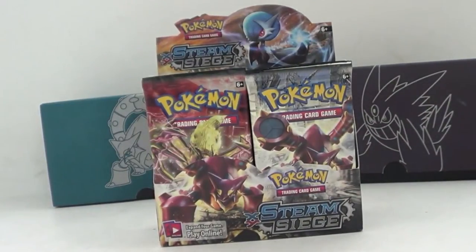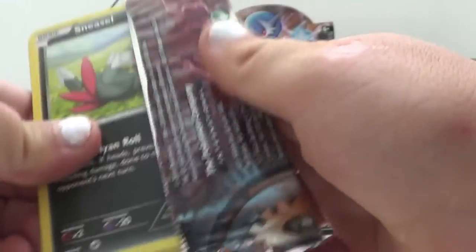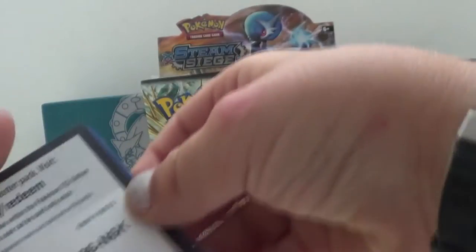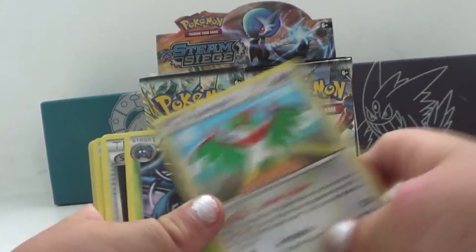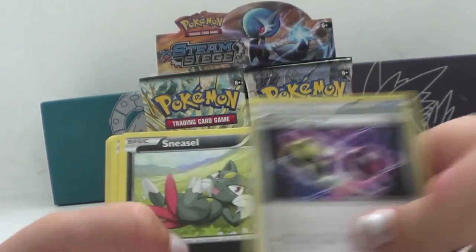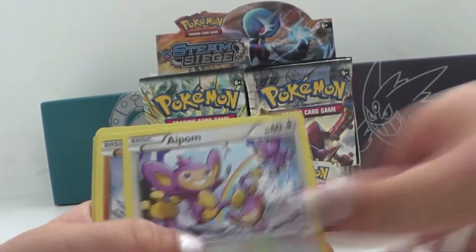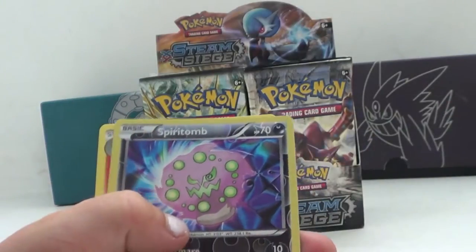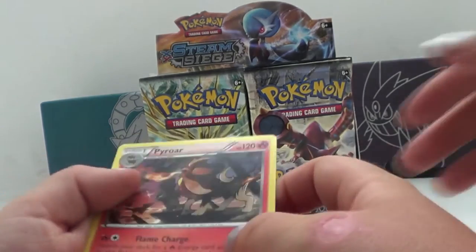We're back on our fourth pack. My brother is opening them because this is his box — I'm going to open a little bit, so we'll have another opening. Let's do the card trick. We have Hawlucha, Hawlucha, Togekiss, Special Charge, Sneasel, Seel, Drifloon, Ambipom, Mankey, Hollow, Spirit Link, and the rare is a regular Pyroar.